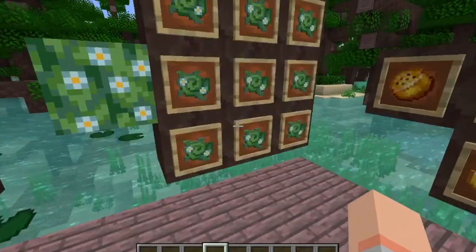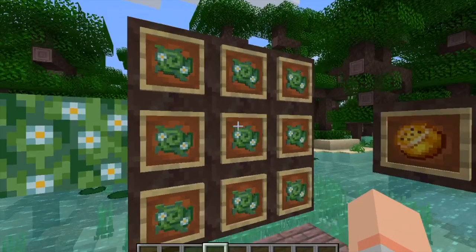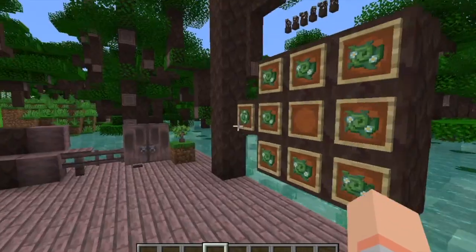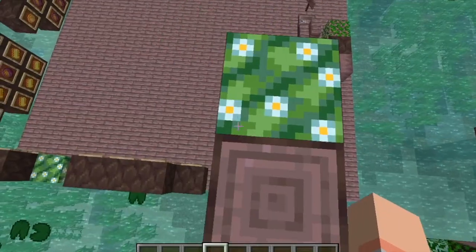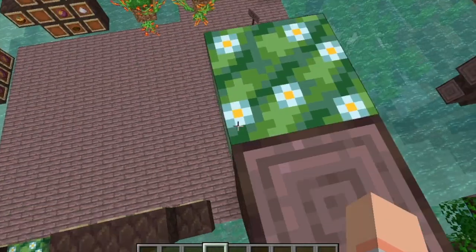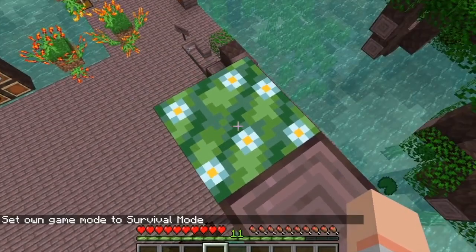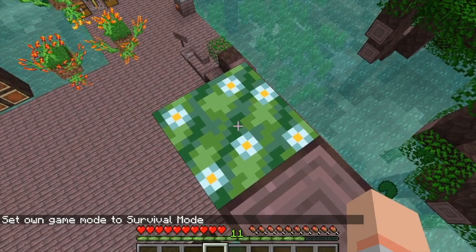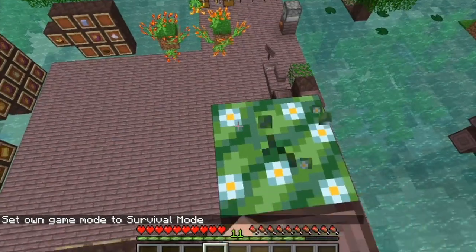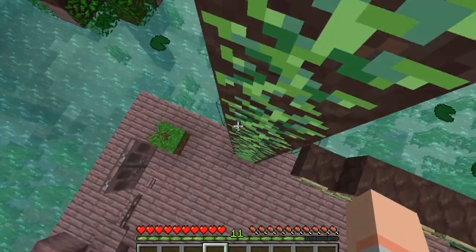The next one is a passion vine bundle, and that requires all nine of those passion vines. Let's say you're trying to get down from a place instead of up - you can place this passion vine bundle at the top of where you're trying to get down. Then you break it with your hand in survival, and then it'll place those passion vines down for you.